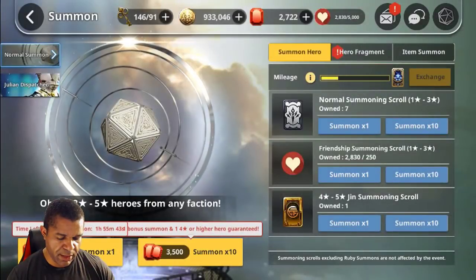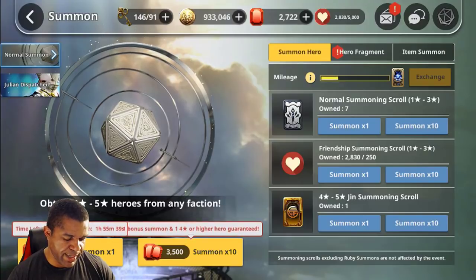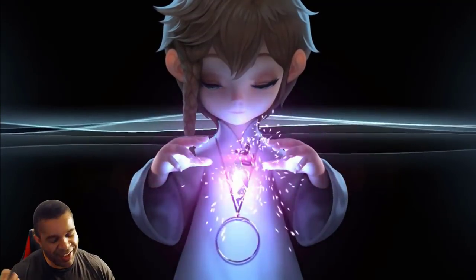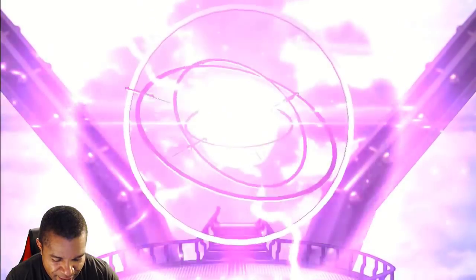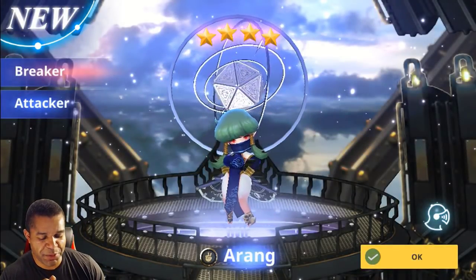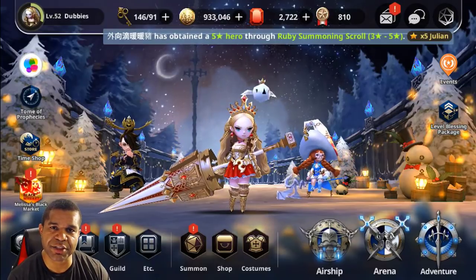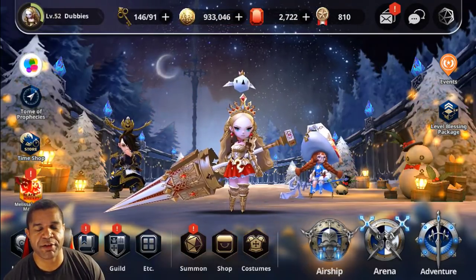Last but not least, we got ourselves the legendary summon — the gen summoning scroll. Guys, it's a 70% chance to get the natural four-star, 30% chance to get the five-star. We'd love to see those orange sparks, but unfortunately that was not the case today. Well, that's going to be it guys — thank you all so much for tuning in. It's your boy Childish checking out, take care, and we will see you all in the next Destiny 6 video.